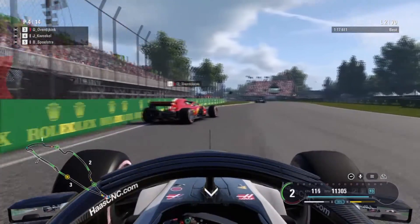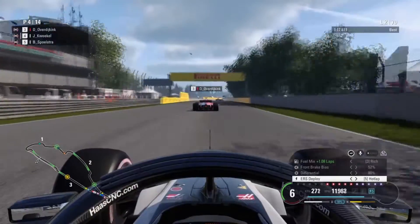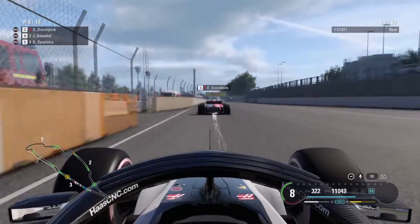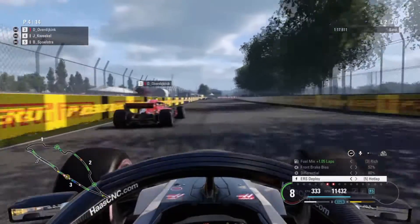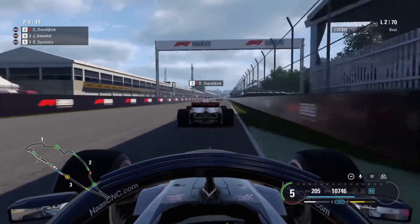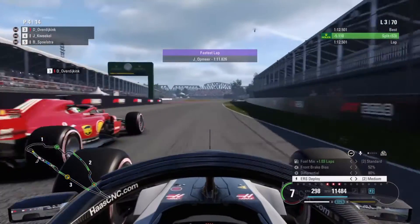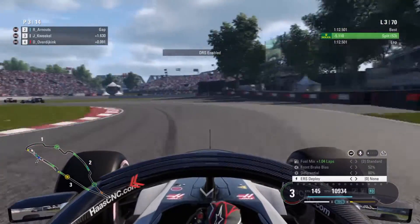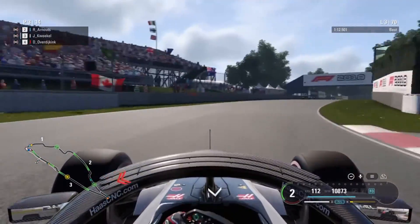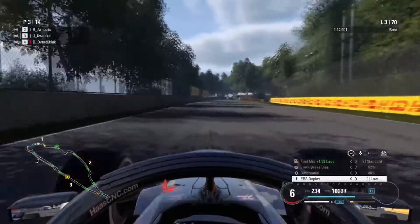Dominic is already losing a little bit of connection to the top two, making a bit of a mistake in the hairpin as well, so we might be able to make a move. We want to get by Dominic as soon as possible. DRS not yet enabled - it's the end of lap two, so next lap DRS will be enabled. Maybe we can already overtake using some ERS and slipstream. Once again on the outside - far enough alongside to actually make that move work. And there we are, up into P3!